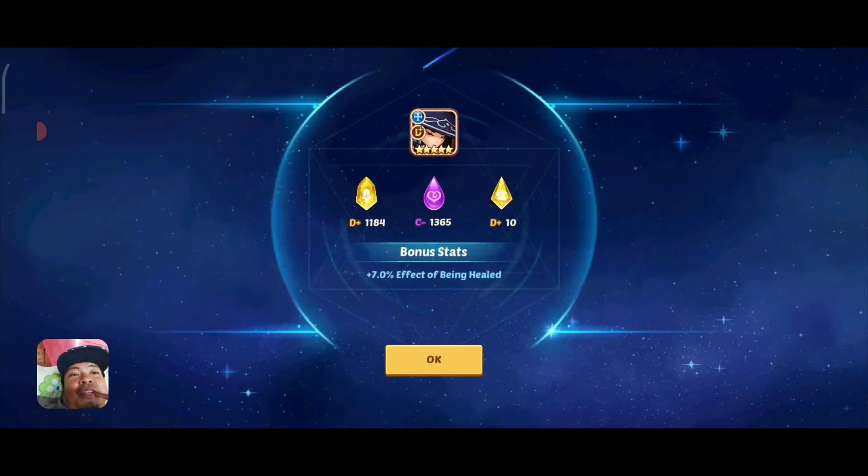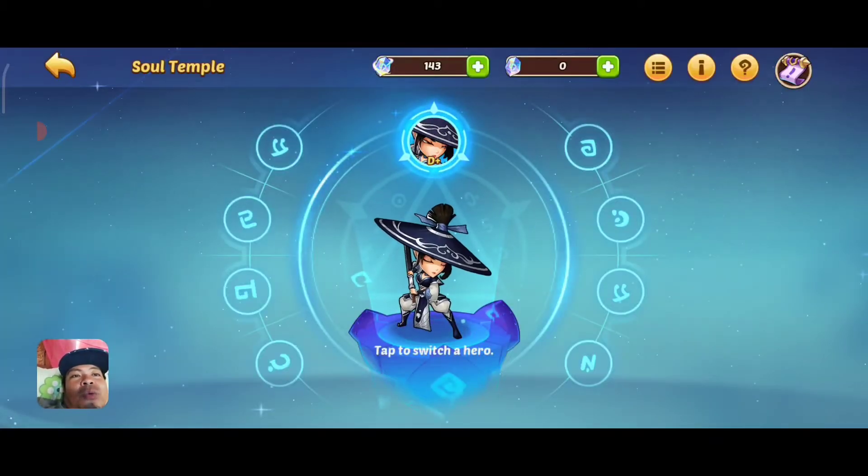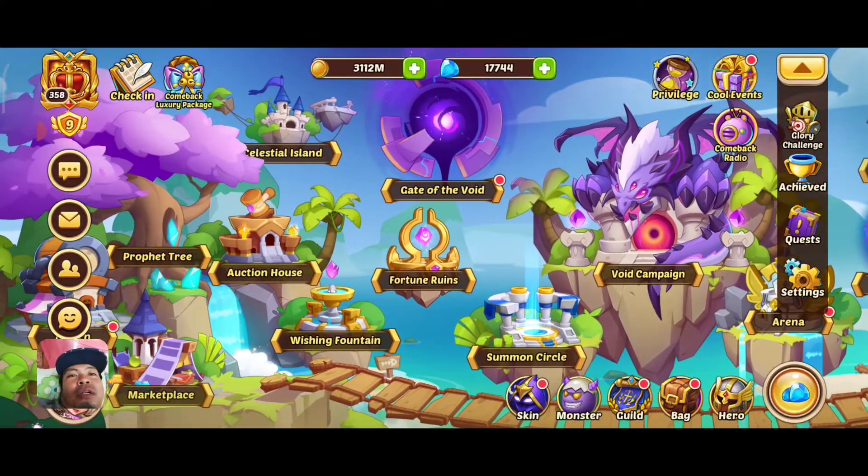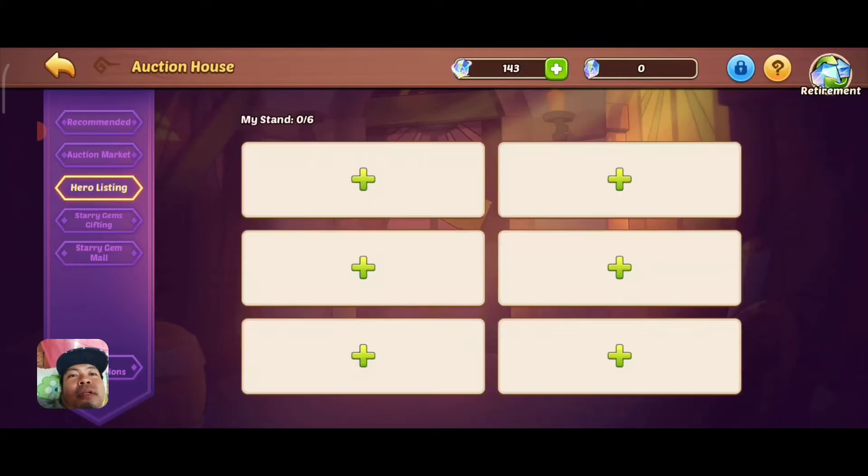So we have the effect of being healed. There's a C there but I think the class is D plus. We cannot put this up for the option — I can't. This is bad.